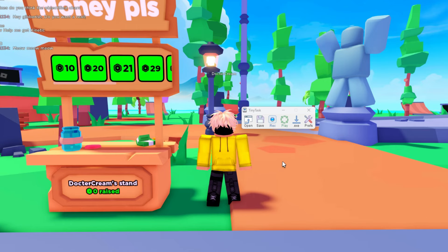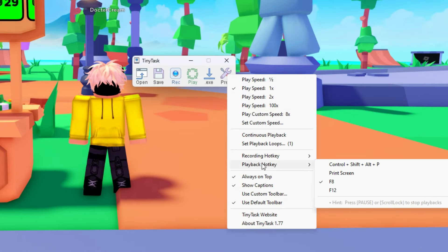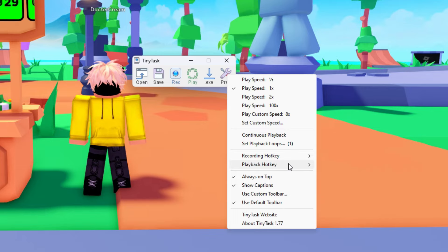When you download TinyTask, the first thing you'll need to do is press on Prefs and make sure you have 'Always on Top' enabled. What this does is keep TinyTask on top of Roblox, making it easier to stop and record.